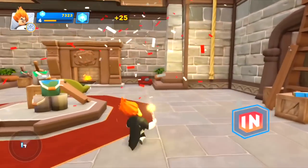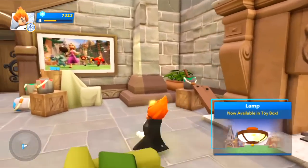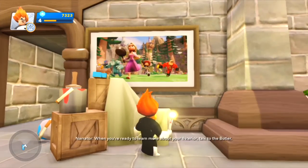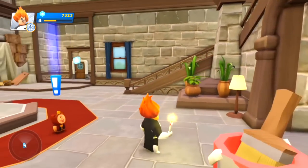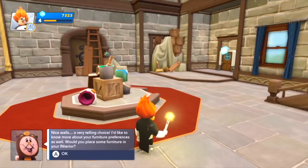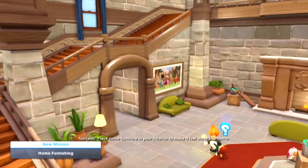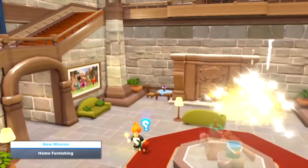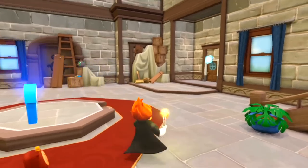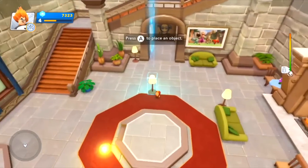There we've got a nice log fire and a little Disney themed poster there with Rapunzel, and one of the Incredibles — Mr. Incredible. So we need to talk to the butler to get a bit more done. He likes my walls — we need some furniture. Place some furniture in your interior to make it feel more like home.